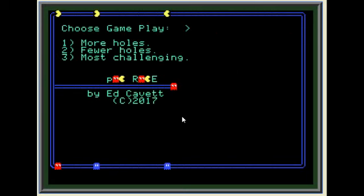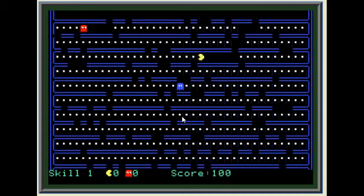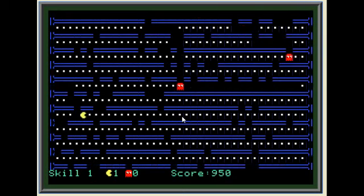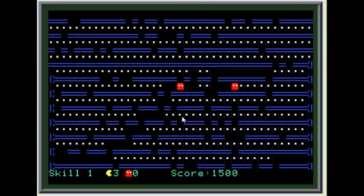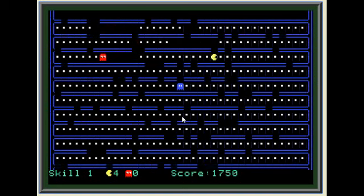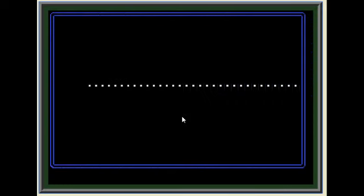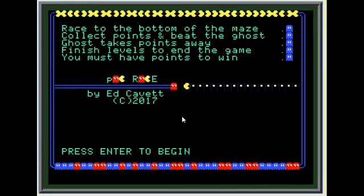I'm going to try skill level 1 now. You can see there are more holes in the floor, so the game goes by a little bit faster because you can get down to the bottom faster. It's harder to get to dots because they're broken up by all these holes in the floor, so you're going to score low as far as the number of dots you're eating. But you're also going to be able to get to the end before the red ghost takes those points away. The game isn't really more or less challenging — it's just a different type of strategy to optimize your scoring. I made it to the end five times and the game is over. I think I'm going to have to change the maximum laps on skill 1, since it goes by so fast — maybe increase it to ten.